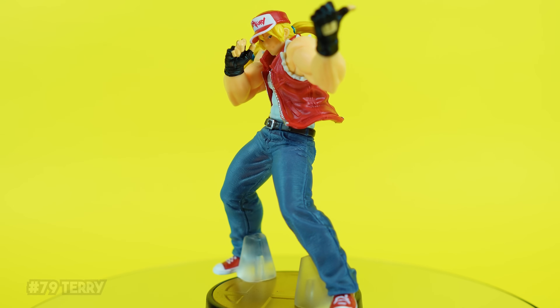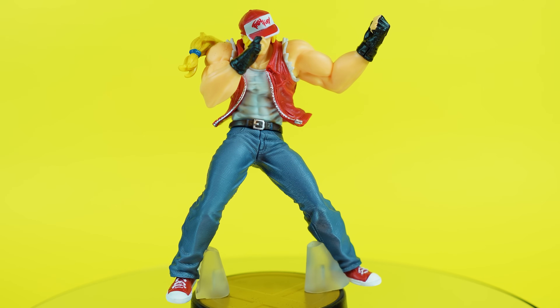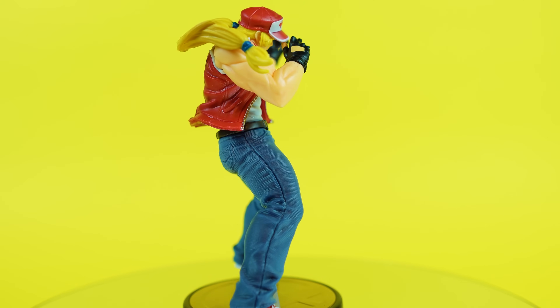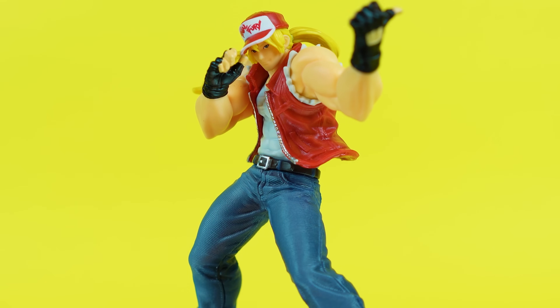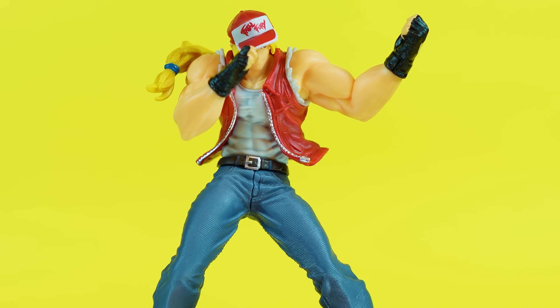Terry Bogard's amiibo looks fantastic. The face of the Fatal Fury series has made his way into Smash's Fighter Pass 2, and unfortunately I've never played a Fatal Fury title, so his reveal and inclusion didn't do very much for me. But his level of detail, especially for a figure of this size, is phenomenal. Take the impressive sculpt of Little Mac's physique and make it even better, add to that some really great detail and colors on his clothing, and you have a pretty excellent amiibo.